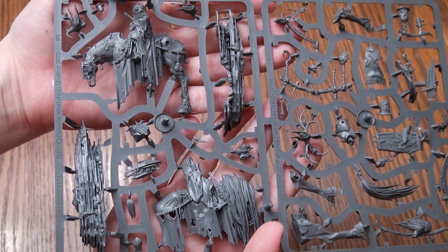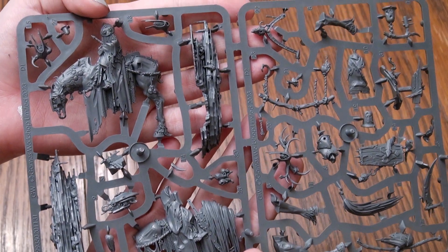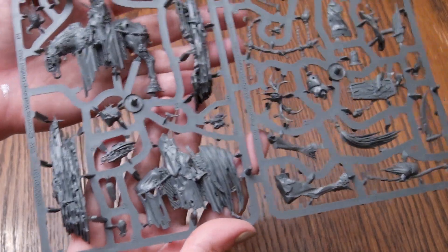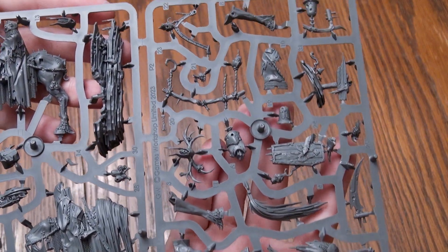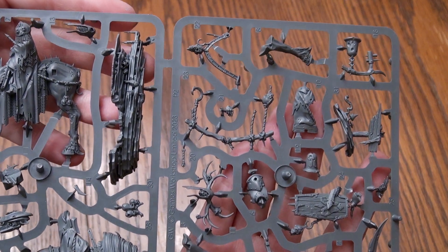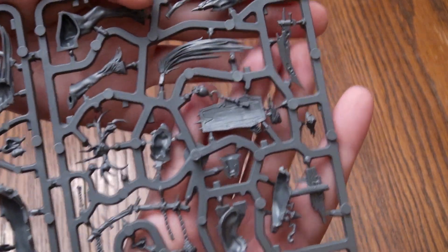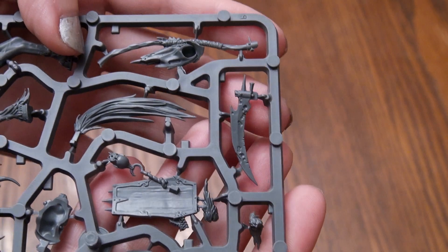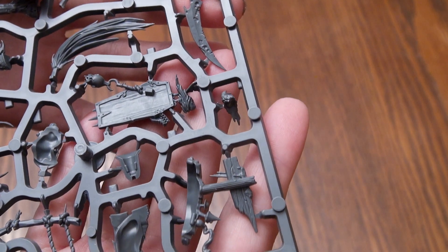He has 3 abilities. The first one is Shudder Blight — at the start of the combat phase or Battleshock phase, pick 1 enemy unit within 3 inches of this unit and roll a dice. On a 3+, that unit cannot issue or receive commands in that phase. So that's handy. If he's wielding the Bell rather than the Plague Scythe, he has Toll of the Doom Bell. If this unit carries a Doom Bell, once per battle in your hero phase, it can toll the Doom Bell.